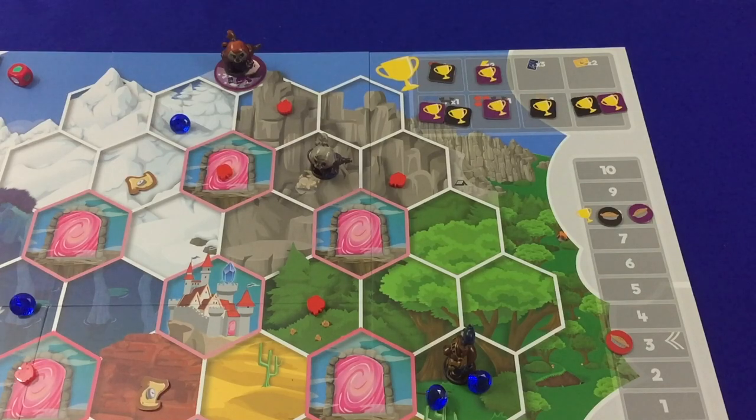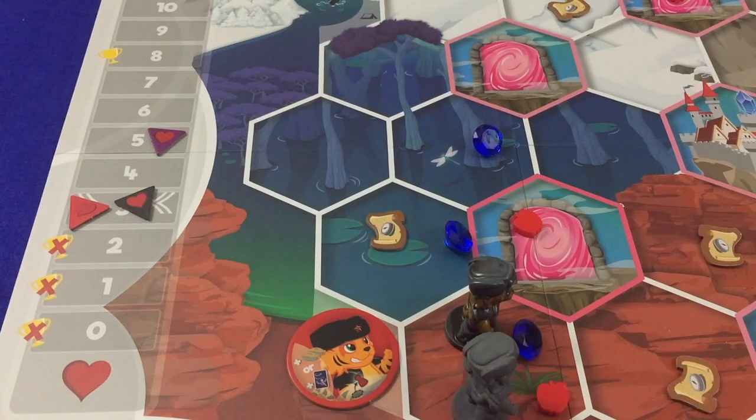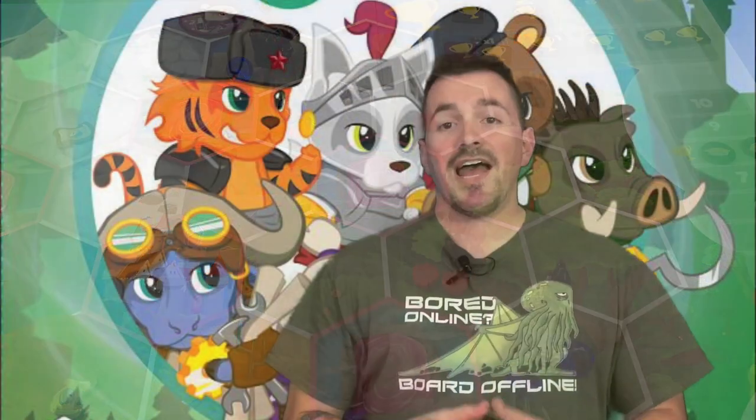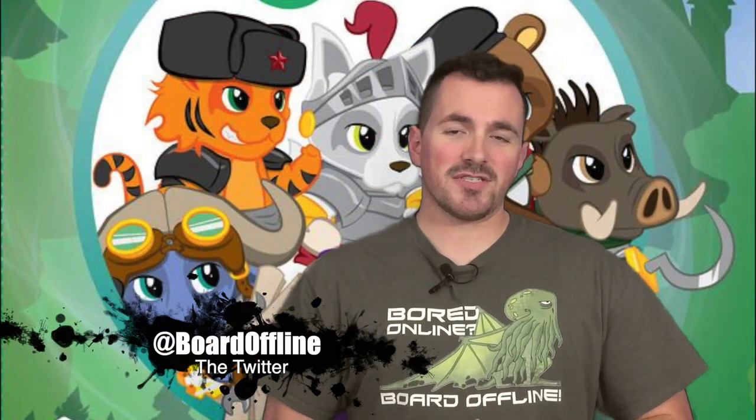If, after the grand finale, multiple players have four trophies, then the winner is whichever player has the most friendship. If a tie still exists, whoever is currently holding the most gems and apples on the map is the winner. If somehow both players are still tied, then both players are the winner. And that is how you play My Little Scythe.